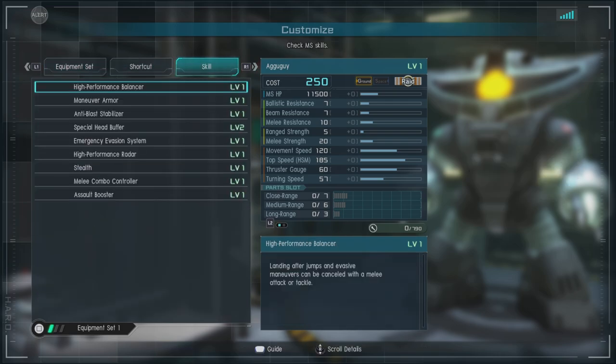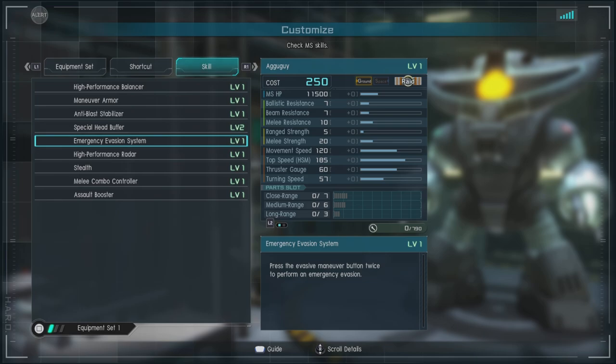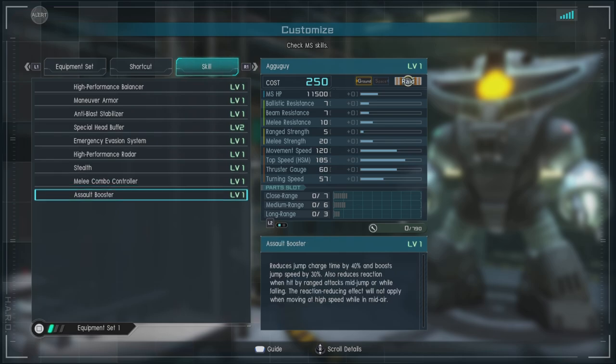For skills, we have high performance balancer, maneuver armor, anti-blast stabilizer, special head buffer level two, emergency evasion system, high performance radar, stealth, melee combo controller, and assault booster. I only wish this unit had forced injectors, but that's crying poor with a suit that is in no way poor.